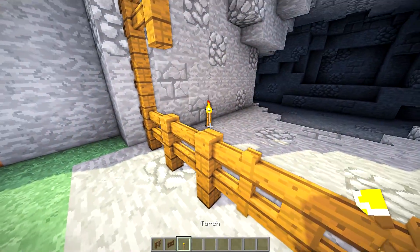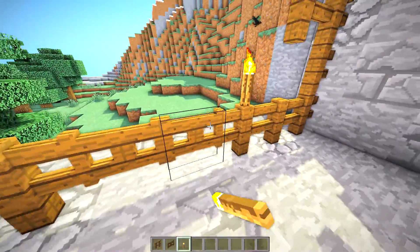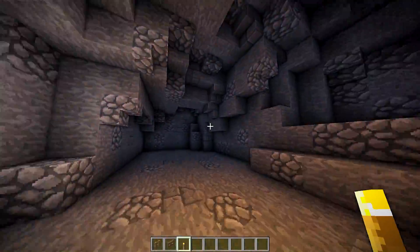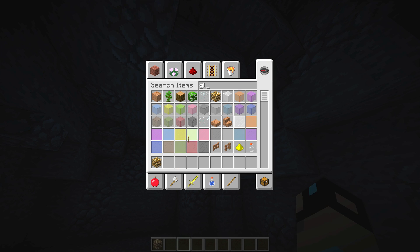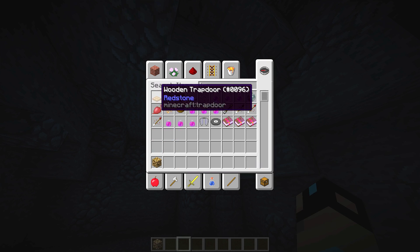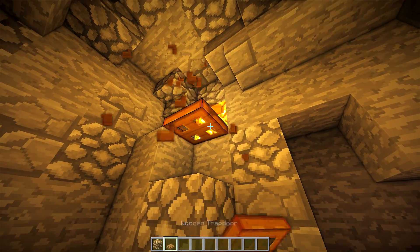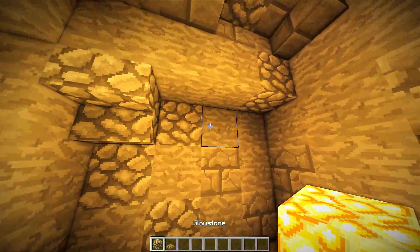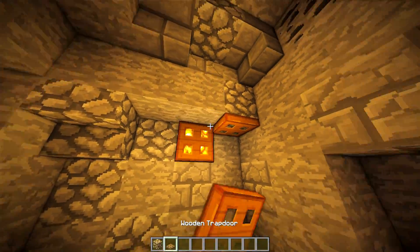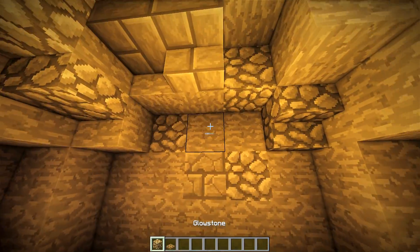If you want to light up the entrance, add some torches somewhere — that's probably going to be a necessity. As far as lighting goes in the build, I'm going to go with glowstone and trapdoors. If you don't have access to those, just put torches on the walls. I'm going to do lights scattered throughout — some on the ceiling, some on the walls where I know a bed is going to be.